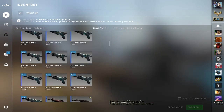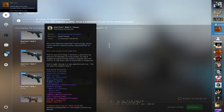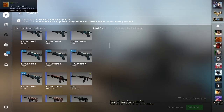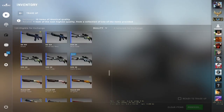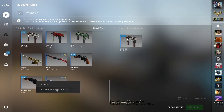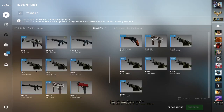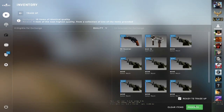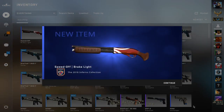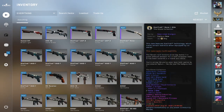We still have another one — let's keep it for last. Here we go: MAC-10, R8, Gator Mesh. Another profit! Yes! We broke even on one and lost a few cents on it, but profited on four. I love our luck today!